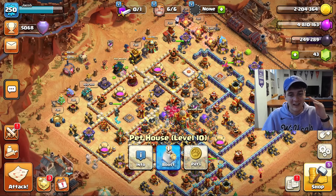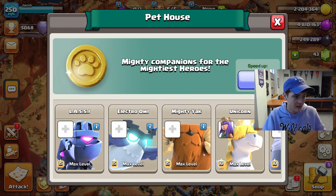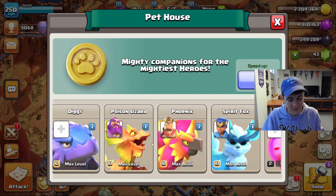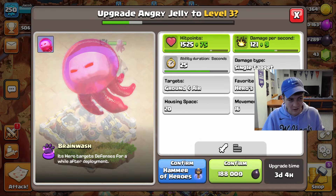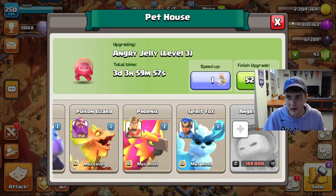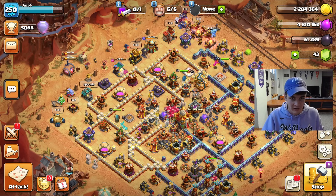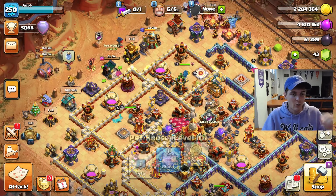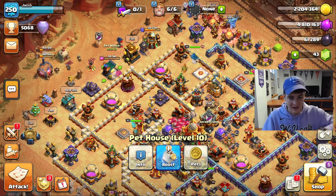The next thing I want to show off is the pet house, and that is actually going to be the first upgrade we do today. Scrolling along the bottom you'll see most of these are max level, all the way to the Angry Jellyfish which is our final pet that is not max level. So we are getting Angry Jelly to level three today — that's pretty much the only thing we are using dark elixir for right now.